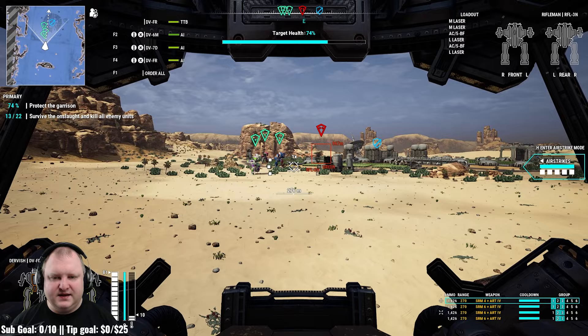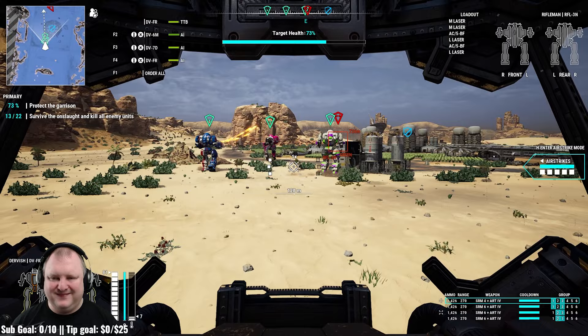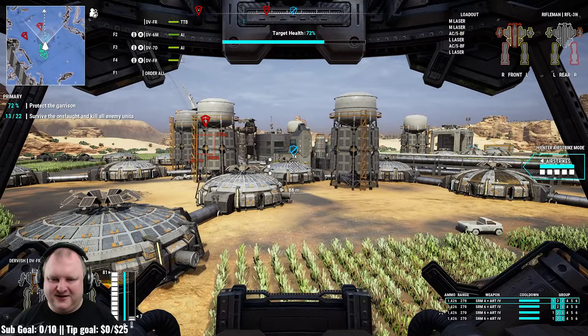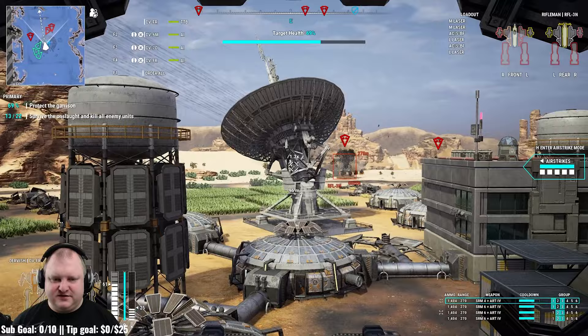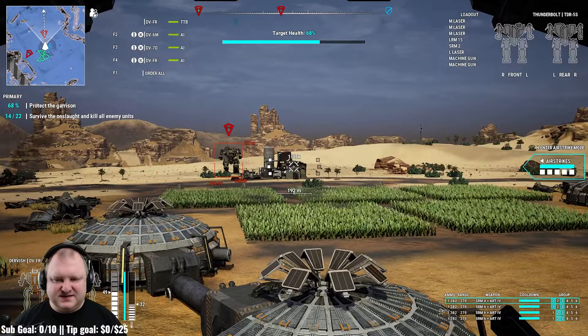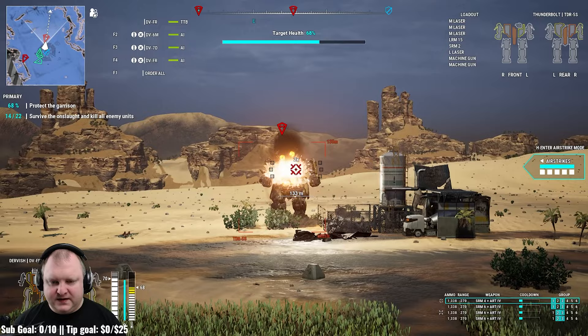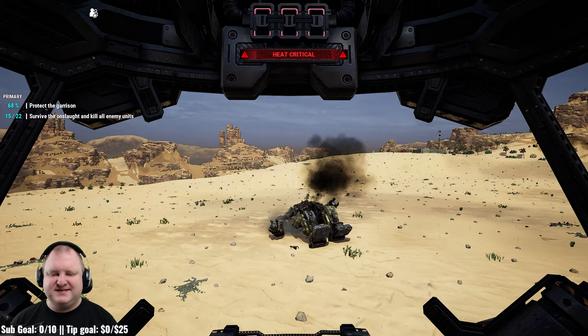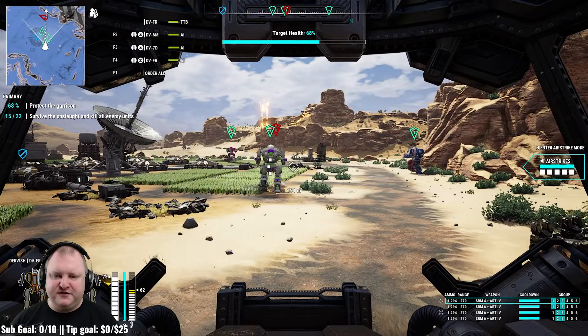It's the Rifleman — and there come the LRMs raining down. He's getting rained on and doesn't know about my special move: firing between buildings. A pristine Thunderbolt — this is a good test. We just destroyed a Thunderbolt in less than 10 seconds with this build. That gives you an idea of how powerful this build is and how powerful SRMs are in general — a heavy mech killed in 10 seconds.